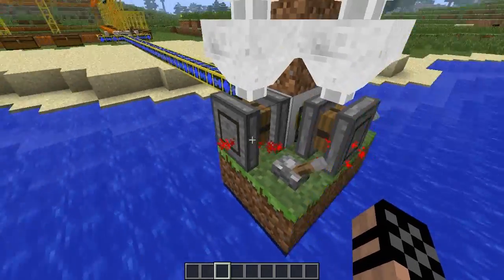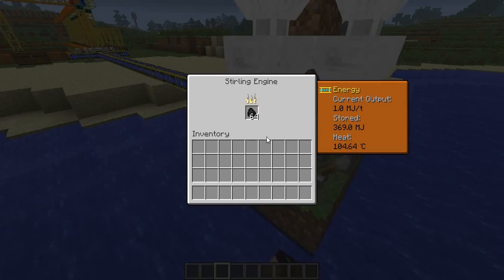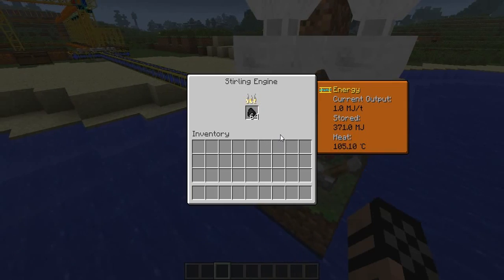We also have switches here that are controlling your sterling engines. I'm using the sterling engines instead of the combustion engines because I can use them without having to worry about cooling. It's kind of stupid to have a cooling system for your cooling system.